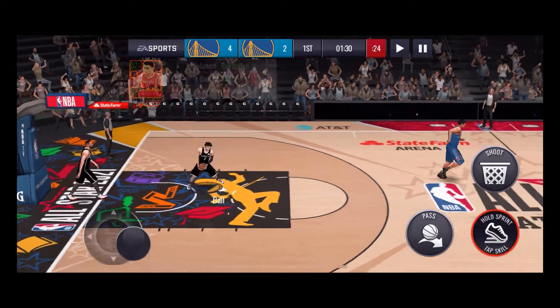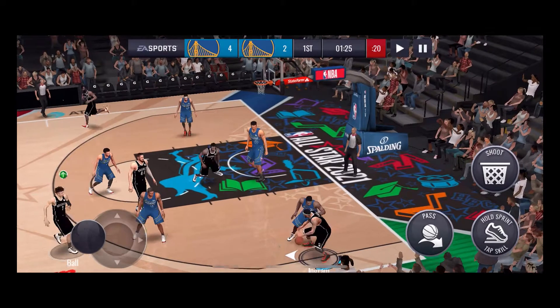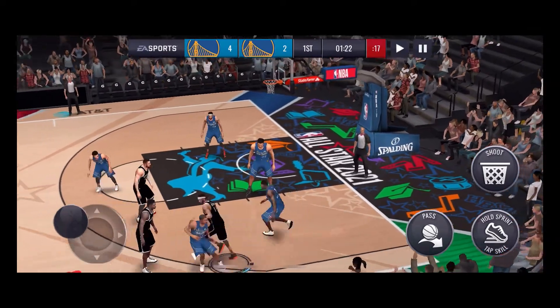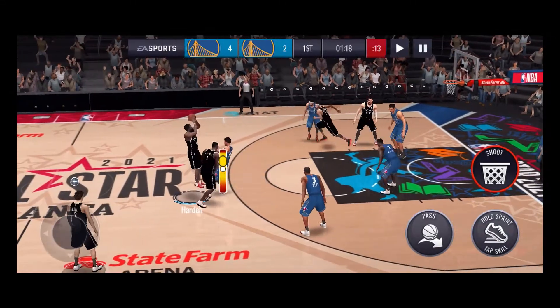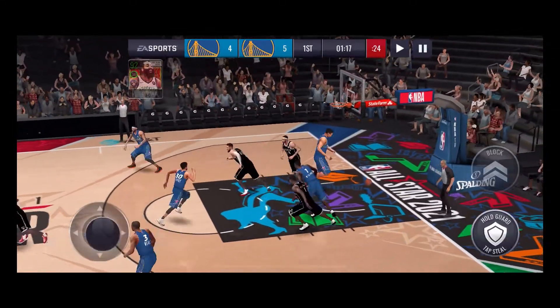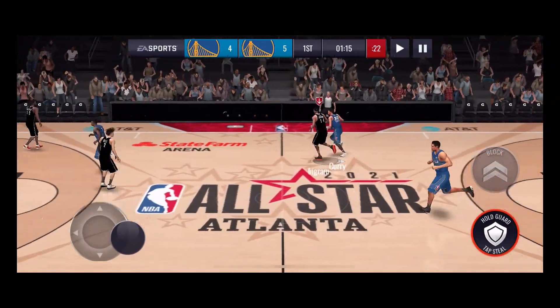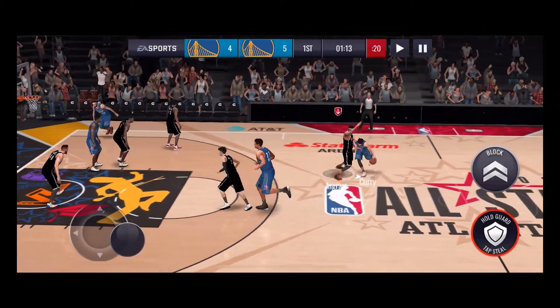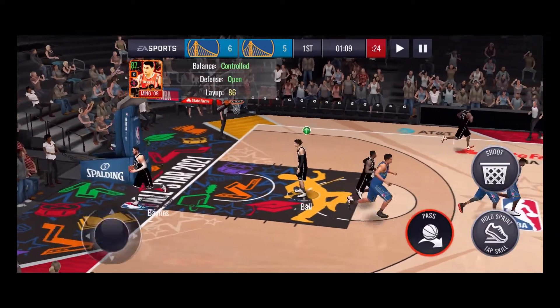Come on, how do I not get Yao Ming in here? James Harden makes a three — let's go. That's all he does. He has 97.3 in this game.